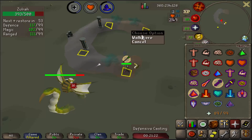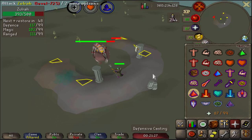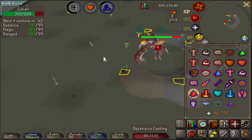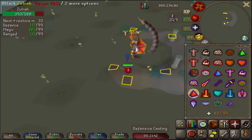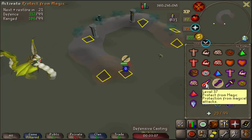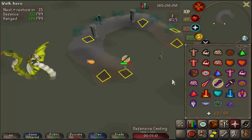Secondly, Zulrah can also spawn little Snakelings. These attack with either Magic or Melee and can be prayed against — if you can throw on Protect from Magic it will negate some damage, and they despawn after a short period. This is why we bring a Ring of Recoil to deal with them without having to attack them directly — if the Snakeling hits you, it will die because they have 1 HP. Thirdly, Zulrah also has a Jad phase, meaning it switches between range and magic attacks every hit. This happens at the same spot in each rotation and I'll note this during the walkthrough kills.